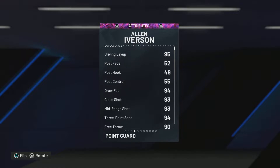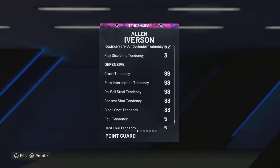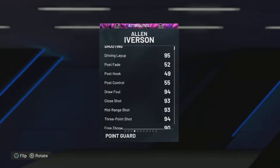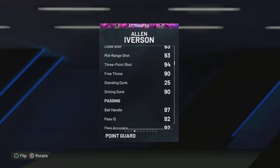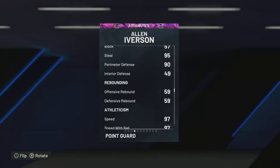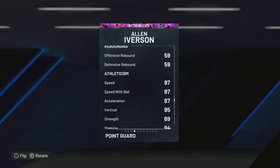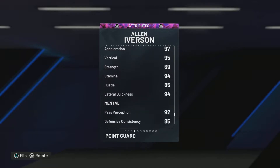Let's go ahead and look at the tendencies. This card is insane. Look at that, it got all the good tendencies, it got all the defense tendencies, it got everything. Let's go ahead and look at the attributes: 95 driving layup, 93 mid-range, 94 three-point, 90 driving dunk, a 97 ball handle, a 92 pass accuracy, a 57 block — that's questionable. 95 steal, 90 perimeter defense. This card has Hall of Fame clamps, I'm not lying. The rebounding is questionable, but it has a 97 speed, 97 acceleration, 95 vertical, 94 stamina, 85 hustle, and 94 lateral quickness.